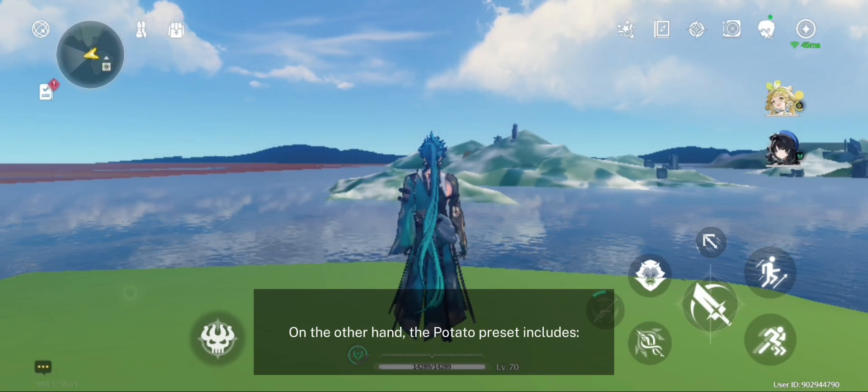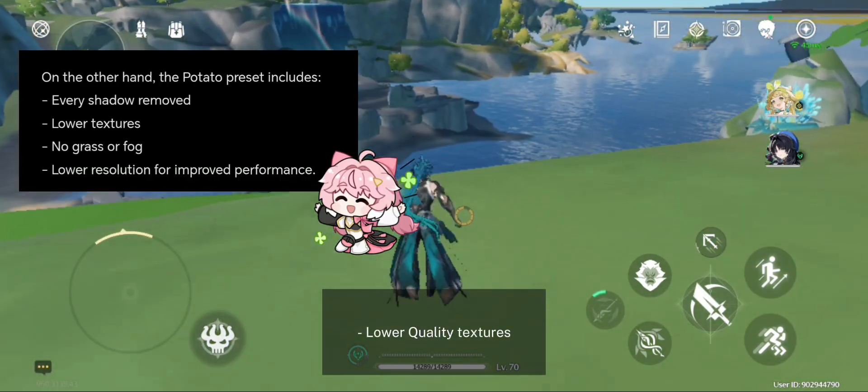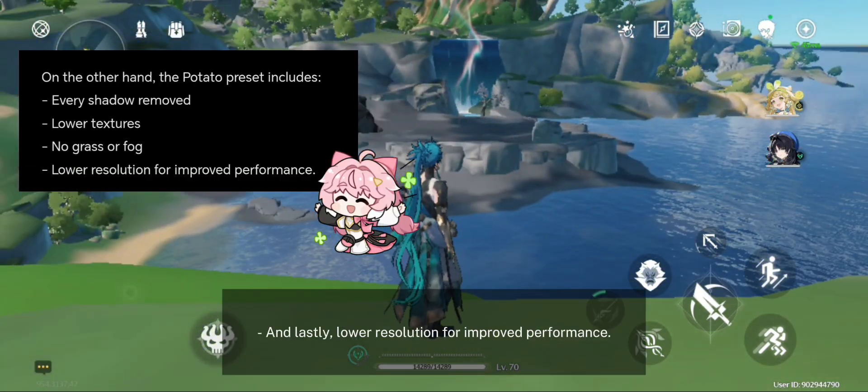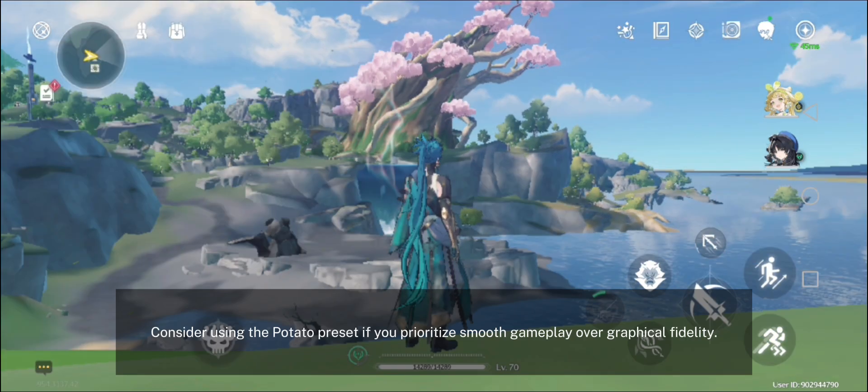On the other hand, the potato preset includes every shadow removed, lower quality textures, removed grass and fog, and lower resolution for improved performance. Consider using the potato preset if you prioritize smooth gameplay over graphical fidelity.